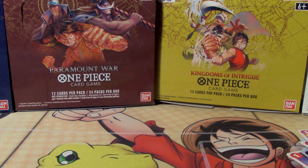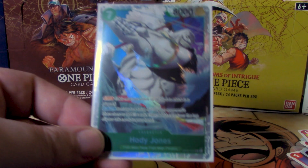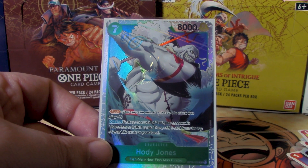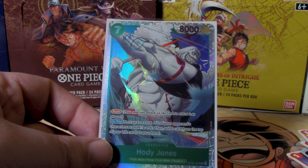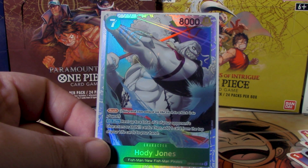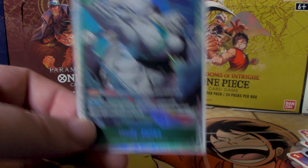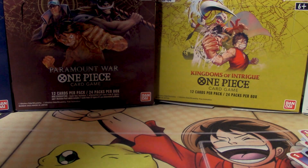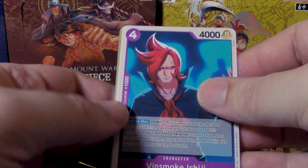Hody Jones is a 7-cost to play, 8,000 power with Rush in green. His on-play rests up to a total of two of your opponent's characters or Don cards, then add one card from the top of your life cards to your hand. That's the whole theme of Hody's crew in this game — losing life to gain powerful abilities that go well over the cost of the character. Because resting two of anything means even two 10-drop blockers cannot stop Hody from attacking you. That's pretty strong, and I can see why it costs a life.